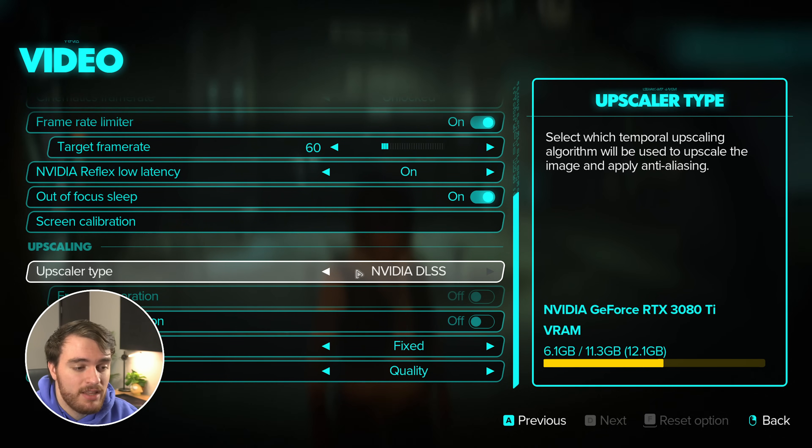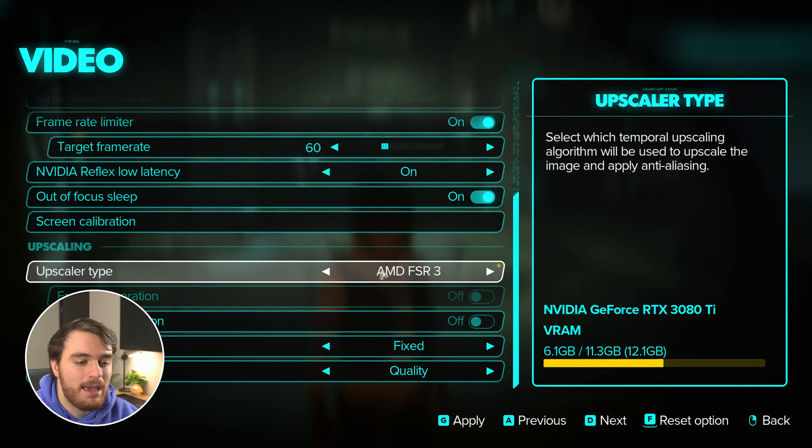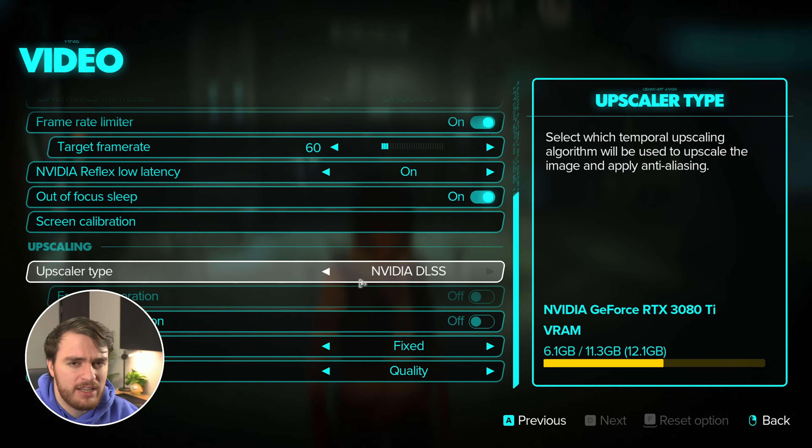At the very bottom, upscaling — this is super important, and there are a ton of options here, from temporal anti-aliasing to FSR 3, XeSS, and DLSS. If you're using an NVIDIA GPU, I'd recommend using NVIDIA DLSS, but everything else should be using FSR 3 instead. Currently, frame generation is turned off in this earlier review copy of the game, but on full release you should be able to use this, hopefully, with any kind of upscaler.